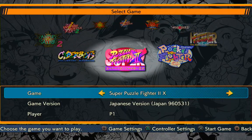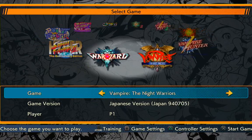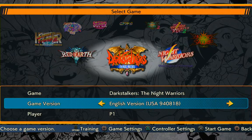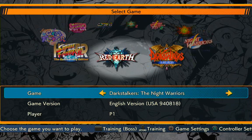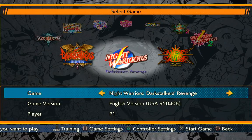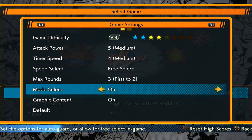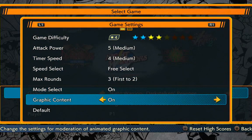You can also switch between the English and Japanese versions if you feel some kind of way about that. There's a Hyper Street Fighter 2 on here as well. So I guess we'll play the English version — why not? We have game settings, difficulty — we'll select that. Graphic content, and so on.